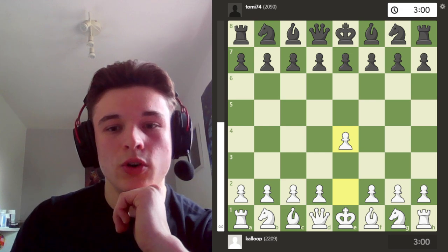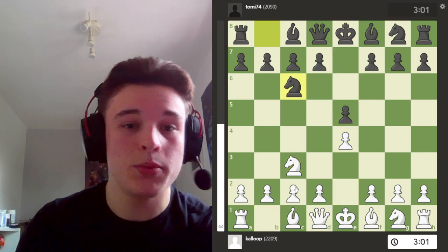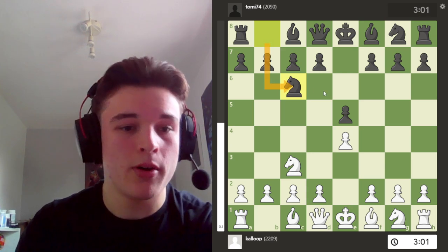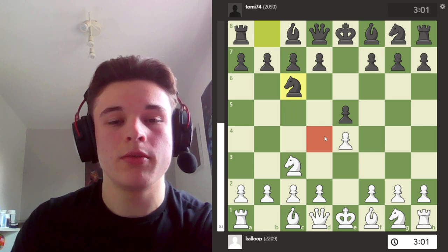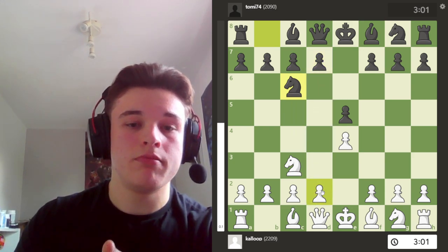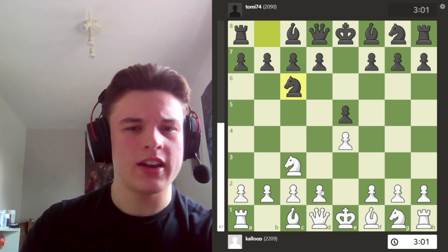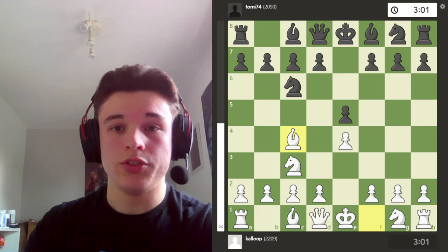So I open with E4, we have E5, Nc3, Nc6 — we have the Vienna game and my opponent copies me. So we both have a really strong grip over our opposing pawn pushes, because neither of us can advance our d-pawn to d4 or d5.